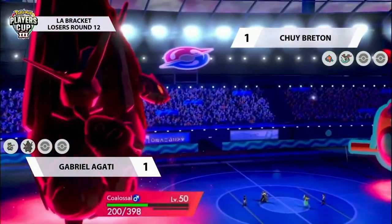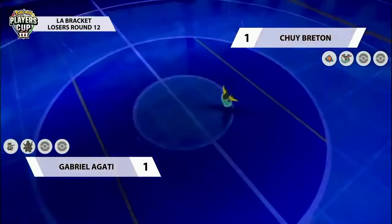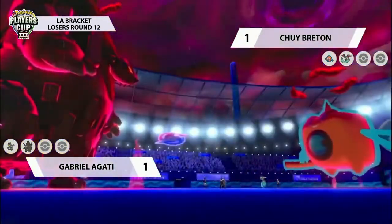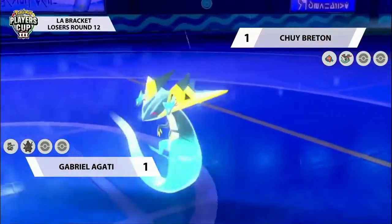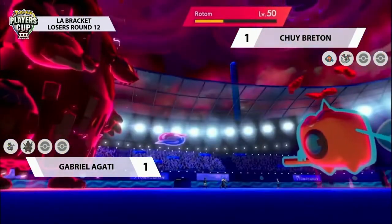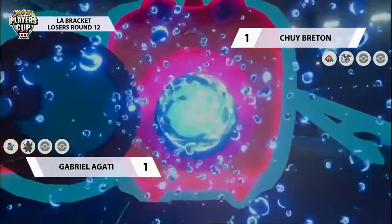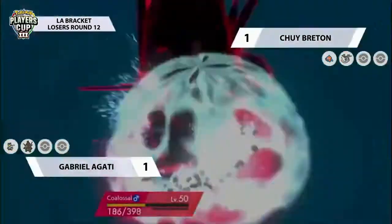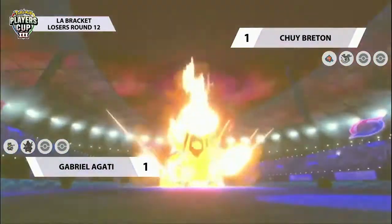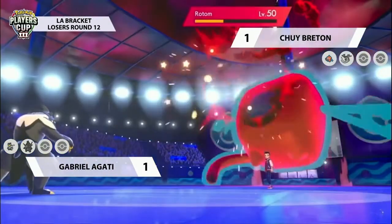Coalossal goes for it - the G-Max Volcalyrh, but it's going straight down into the opposing Dragapult, maybe Gabriel wanting to ensure more damage is done onto the Rotom before capitalizing on the Volcalyrh. But this does leave Coalossal incredibly exposed to a Max Geyser from the Rotom. Another Close Combat comes in, certainly putting Rotom in range of a KO. Has Coalossal left itself exposed to the Max Geyser? It has indeed - going down, but not before taking down Dragapult and getting that residual damage activated on the field through the G-Max Volcalyrh.